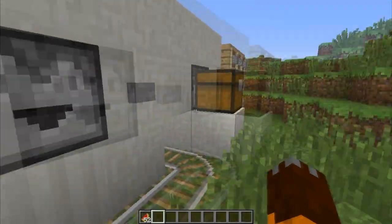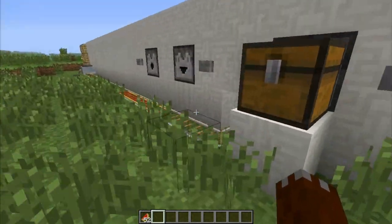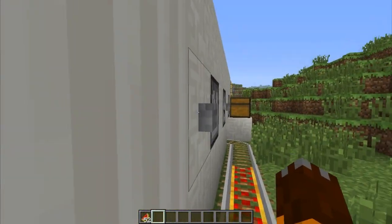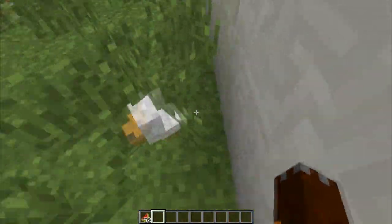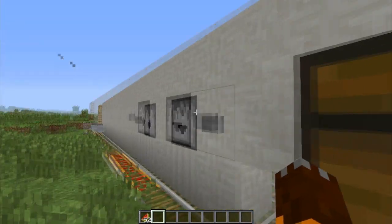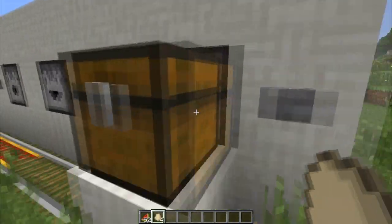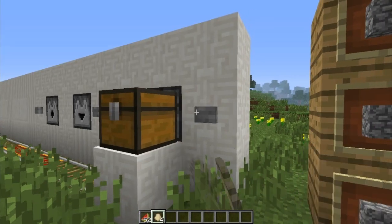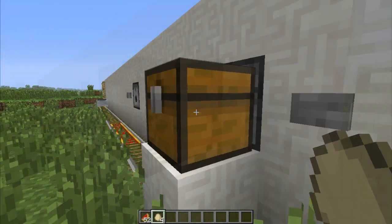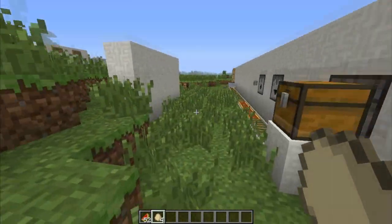The next thing is the Dropper. To make the Dropper you need cobblestone, a Hopper, and some Redstone. What this does — this is a normal dispenser, and the dispenser throws things. However, the Dropper, true to its name, only drops the eggs on the floor. If you put a chest in front of the Dropper and click the button, the items go into the chest. That's really cool and going to come in handy.